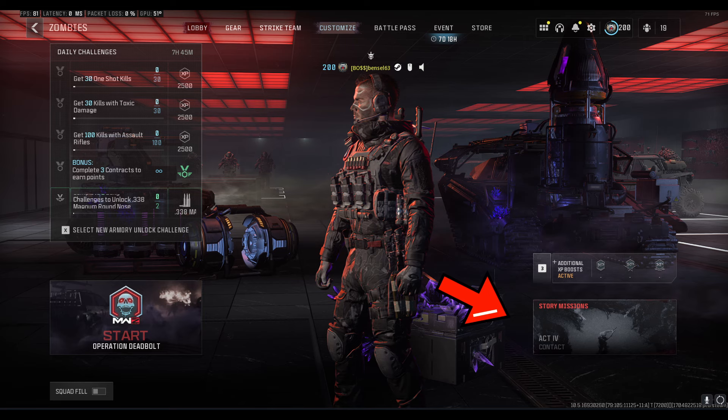Secondly we have the story missions tab. Once selected, the screen breaks down your story acts and missions. I recommend progressing through these as they're really good for XP, and every time you complete a mission in-game you receive a random perk, which is also nice. They're also good for unlocking various useful schematics, which we'll get into later. Finally on this screen you have the daily missions window and the XP boosts window, both very similar to what you've already seen in Warzone and multiplayer.